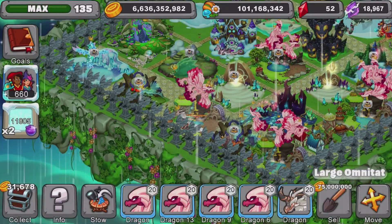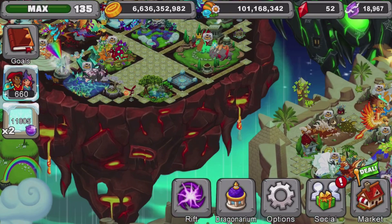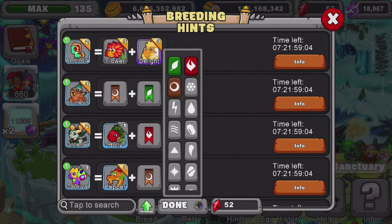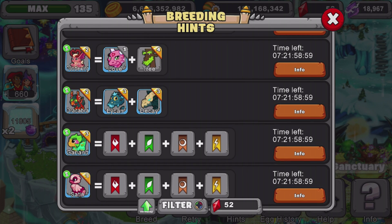Let me show you how to breed the satin dragon and the 500 dragon. We'll go into breeding hints and look up plant, fire, earth, lightning. The satin dragon is pretty simple — it has an 18-hour incubation time and is plant, fire, earth, lightning. You can literally just breed a flower dragon with a quick dragon, or breed a flower dragon with a crystal dragon, which is pretty easy.